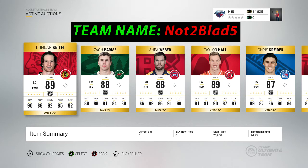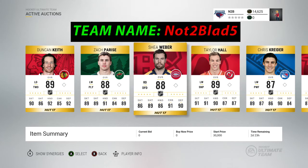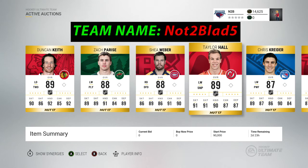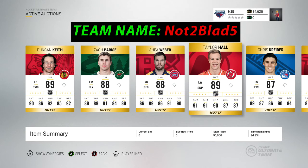Duncan Keith — send LPS on him. I'll accept if you're like 10k underneath. Some cards I won't be lowballed on, like Taylor Hall. If you send coins for half and a player worth the other half, that's understandable. Sending a bunch of players is good too — it just depends on whether the value adds up.